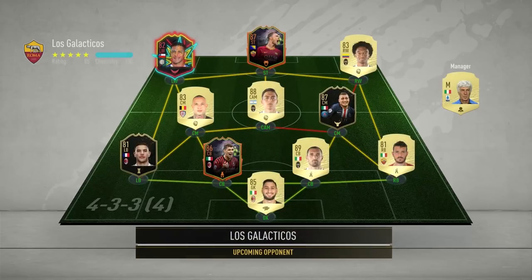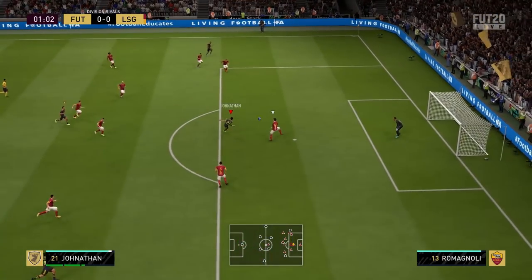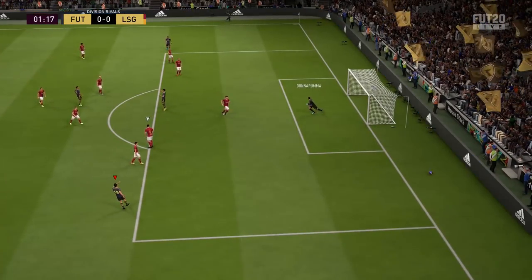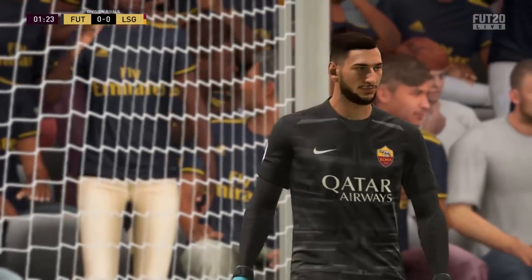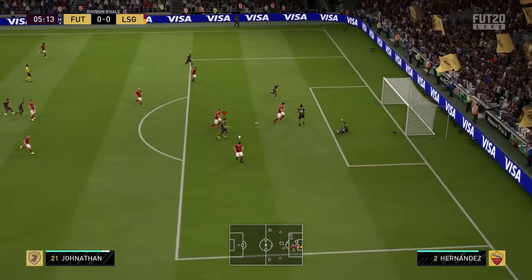Next up we face a side with a bunch of special items - Ultimate Scream Cech, One to Watch Alexis Sanchez, Ultimate Scream Ronaldinho, and inform variety Javier Hernandez. Early chance: Douglas Costa whips it into the box and on the volley Jonathan gets a left-footed strike, but it's saved by Donnarumma.